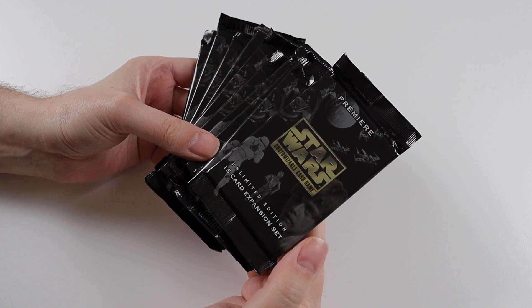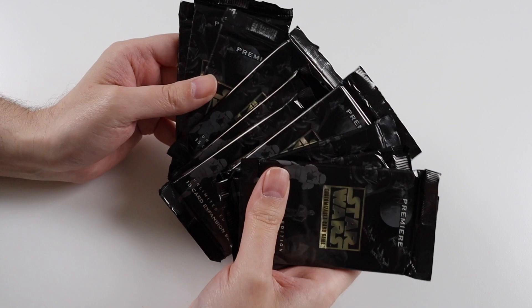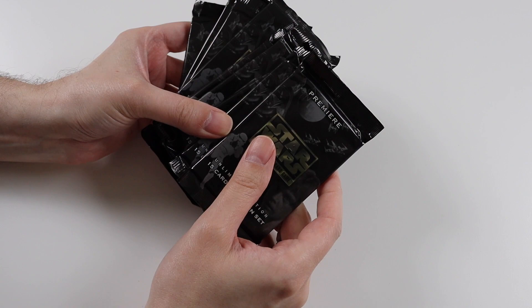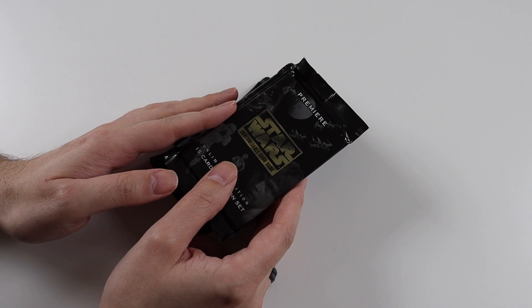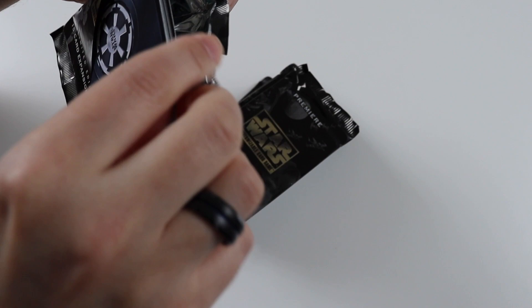Hi everyone, this is a video where I'm going to be opening my final 10 booster packs from Premiere White Border. I don't have any more on the way and I don't think I'll be buying any more because I've filled most of my gaps. I don't think I could beat getting a Darth Vader, which I did in my last video — if you haven't seen that, go check it out. Fingers crossed we can get another main character. I'm missing Han and possibly Luke.